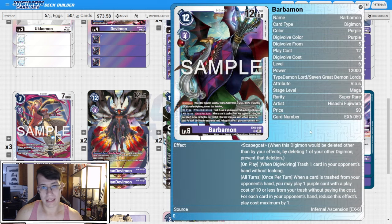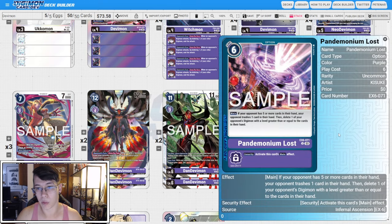We have three copies of EX6 Barbomon. It has Scapegoat. On play when Digivolving, trash one card in your opponent's hand without looking, and then all turns once per turn, when a card is trashed from your opponent's hand, you may play one purple card with a play cost of 10 or less from your trash without paying the cost. For each card in your opponent's hand, reduce this effect's play cost maximum by one. The important thing to note is that this says one purple card — not one purple Digimon — so you can play Tamers, you can play Options, and that is really powerful. To supplement that, we're running two copies of Pandemonium Lost: if your opponent has five or more cards in their hand, your opponent trashes one card in their hand, then delete one of your opponent's Digimon with a level greater than or equal to the cards in their hand. So as soon as they basically have six or seven cards in hand, you go into Barbomon and can pop a level six by grabbing this card back from trash and playing it.